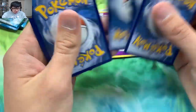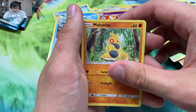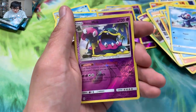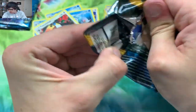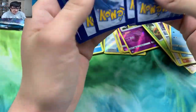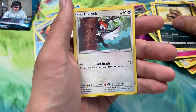We got three packs remaining. Come on Sun and Moon base, we need a pull! Give us a secret rare, or another Espeon — I'll be happy with just a regular Espeon GX because I just love Espeon GX. I need a Lapras too. Lapras would be cool to get — Lapras is an awesome, underrated Pokemon. I think Lapras doesn't get the love it deserves.